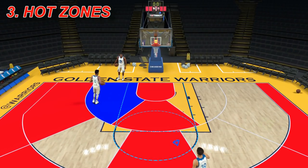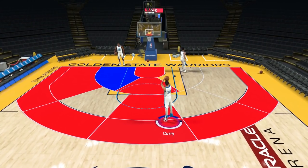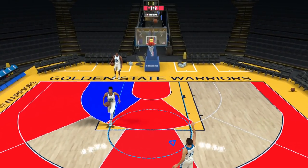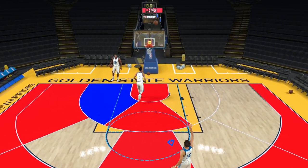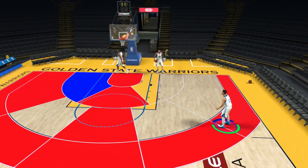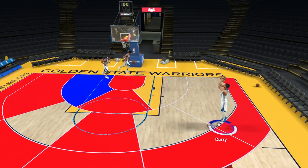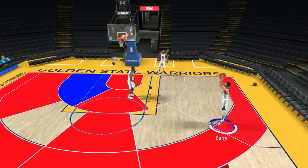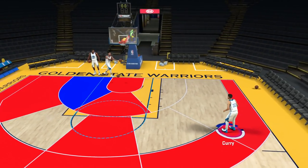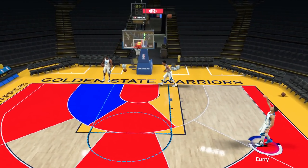Third is hot zones. Here's the biggest impact advice for anyone wanting to bring their MyPlayer to compete online at a high level: get a hot zone on every section of the court. Since this is 2K, it's a little more complicated — hot zones appear to be shared across all your characters. If you make a new MyPlayer, your hot zones on other MyPlayers may disappear temporarily but can be regained easily by playing a career game. Avoid cold zones: hot zones will raise your shooting percentage, get you more greens, and your shooting bar will be bigger in hot zones.